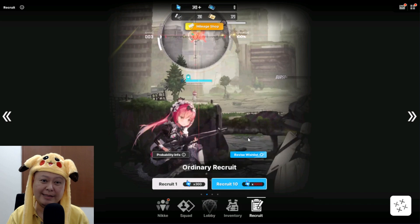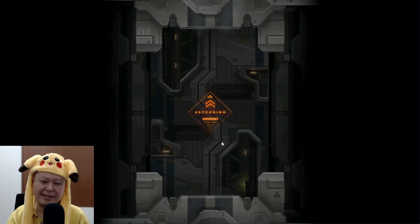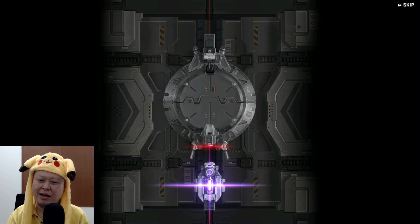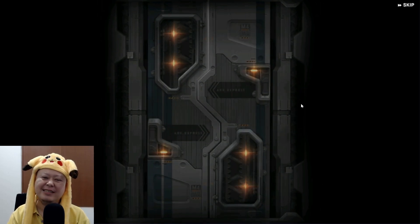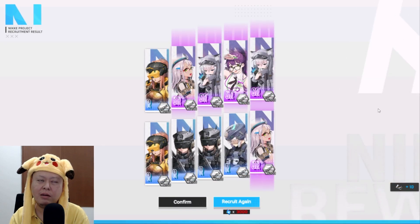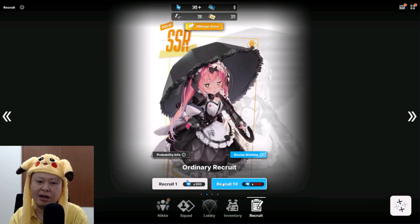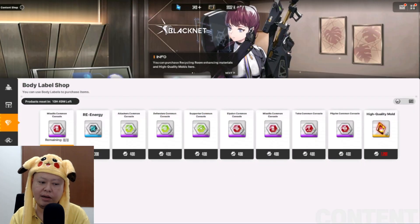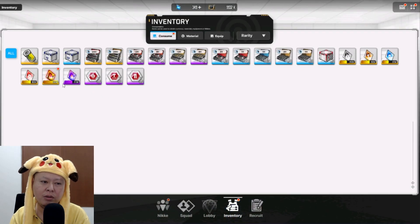Let's go! Limit break please! Yellow again, please — three in a row, please. Yellow! Punch! That's already really nice. 30 pulls on the ordinary recruit and I got two yellows — that's already very lucky. I think I can buy some body levels. 35 in total, can I open? Woohoo, I can open one gold mold!